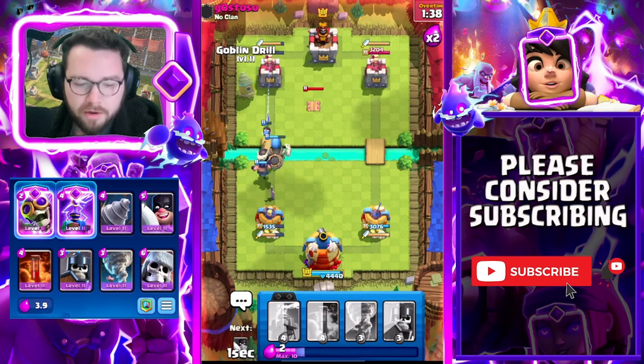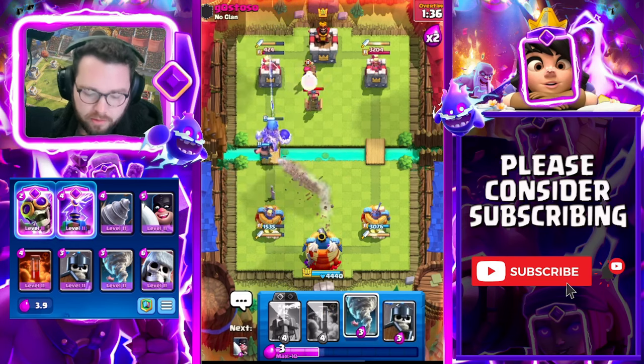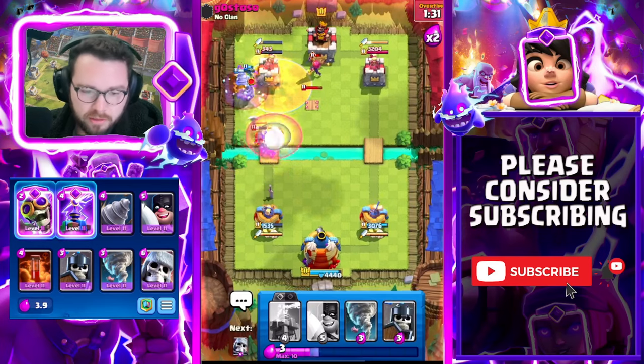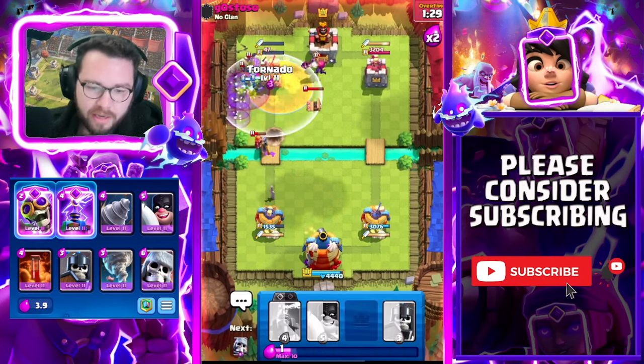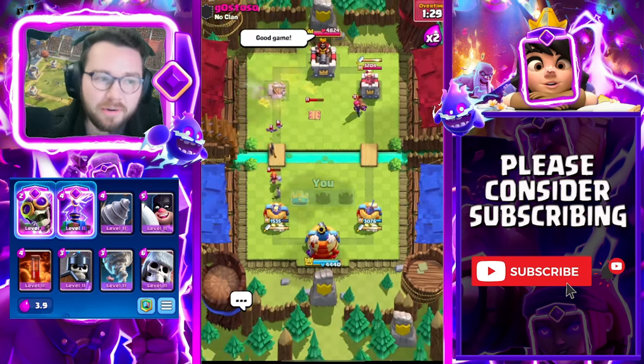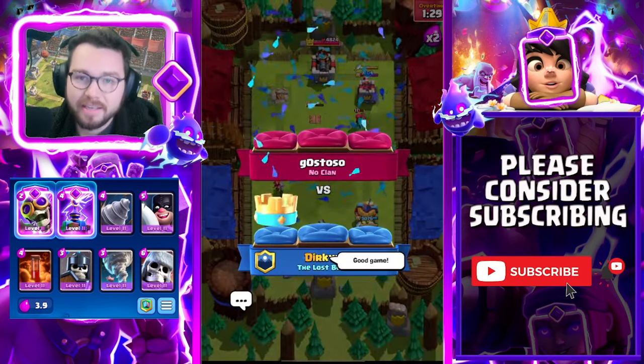We're going to go goblin drill, berry here. Making sure that firecracker doesn't hit our tower is really important. Berry cleans everything up and we're just a few poisons away at this point. We go drill on the side, tornado to finish it off — and that's a good first game. We take the dub against this guy.